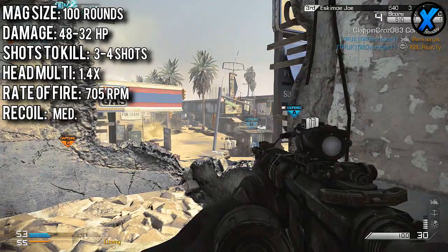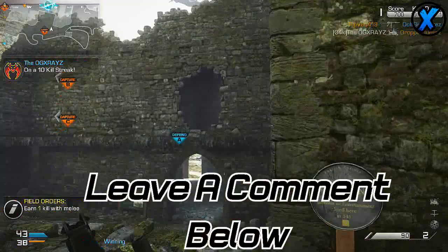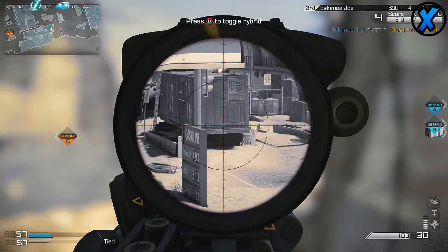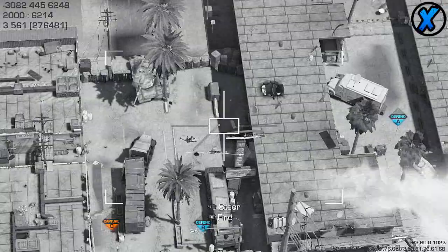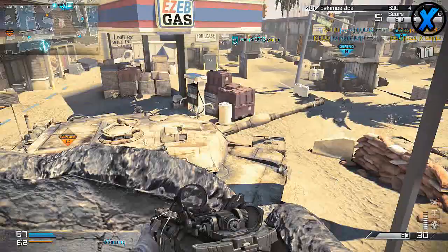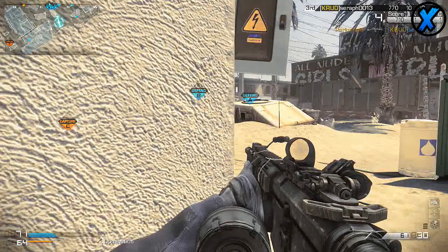Which of these two LMGs do you like better — do you prefer one over the other, or think one is statistically more powerful? Leave it in the comments. In my opinion, the better LMG is the M27 IAR. Even though the Ameli does more damage, it has a steeper drop-off and fires slower. The M27 IAR deals nearly the same damage with headshots, fires much faster, and wins more long-distance engagements. That said, this is personal preference, so let me know what you think.